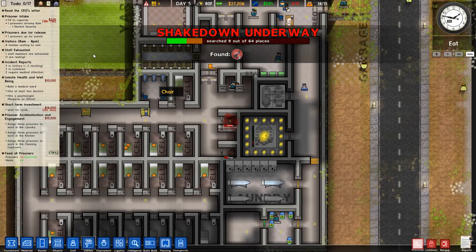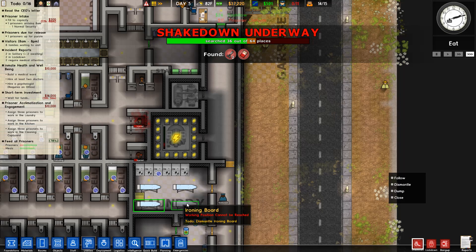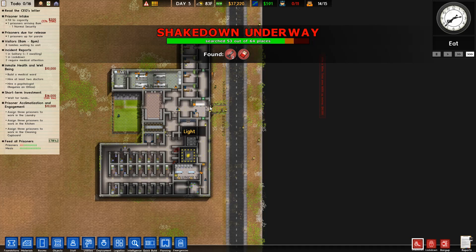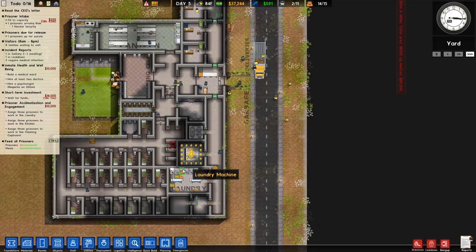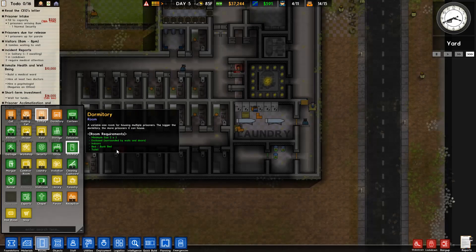Yeah, I think it's time for a shakedown — search everything. We found cigarettes right there. We found two pairs of scissors and six items total, but no shovel, pickaxe, knife, shank, or club. That was it — only three items of contraband. Wow, that sucks. I was hoping for some action like having to lock a bunch of people up.